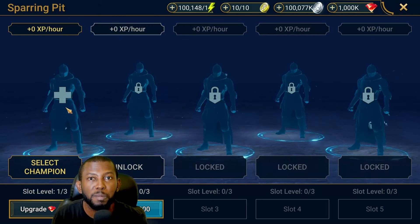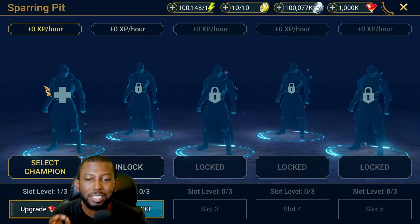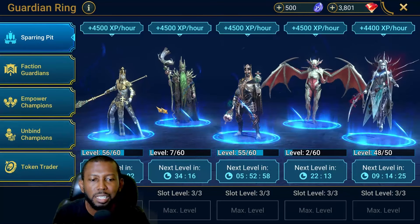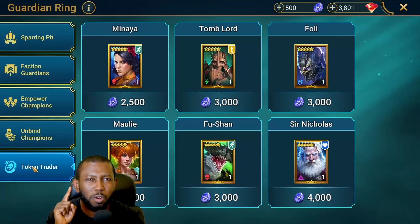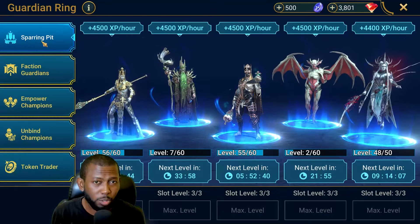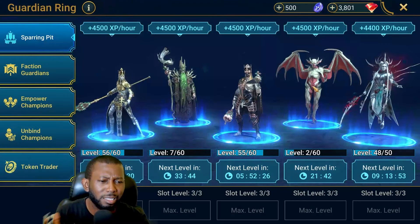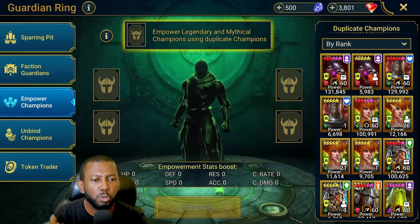Heading over to the sparring pit, it looks like a normal sparring pit but you did not have the extra features back in 2020 version 1.13. All you could do was put a champion in there to get some levels on them. Fast forward to 2024, the sparring pit is now called Guardian Ring but still has the old sparring pit where you can add champions and they still get XP. Now you have faction guardians, empowerment, unbinding of champions, and token trader added.